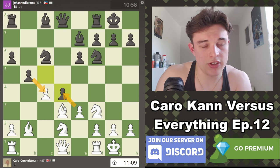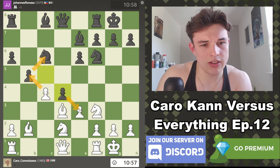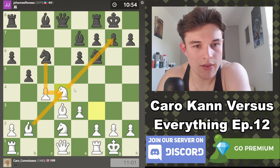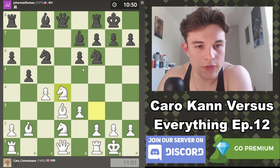If pawn takes, pawn takes, knight takes — I don't know how I feel about that. We could take on b5, because we attack his knight, but then he takes on e3, and if we take him, he takes us. Let's play Knight d4. If he takes, I'm of course going to take with the bishop, and we'll have an incredibly powerful bishop protected by the pawn on e3.